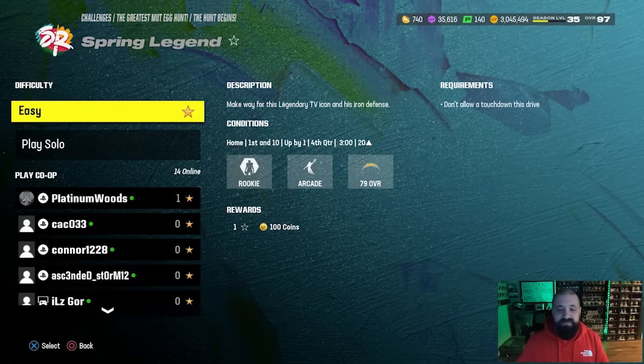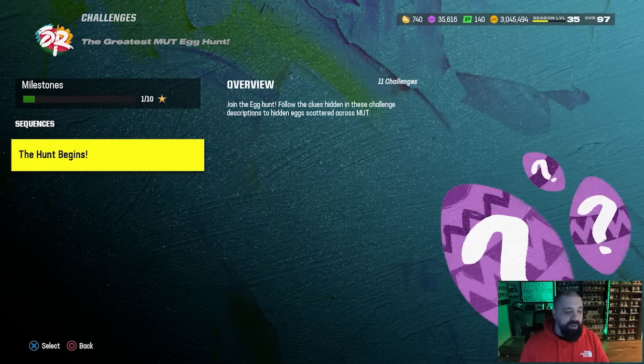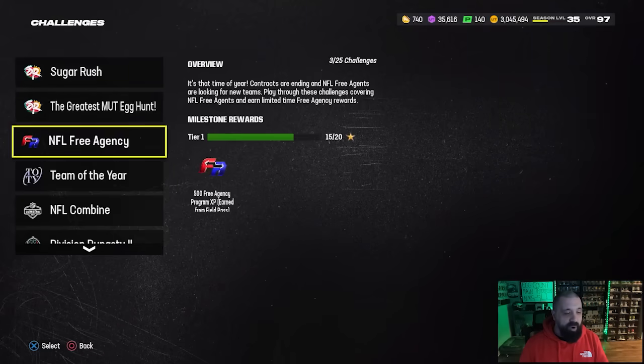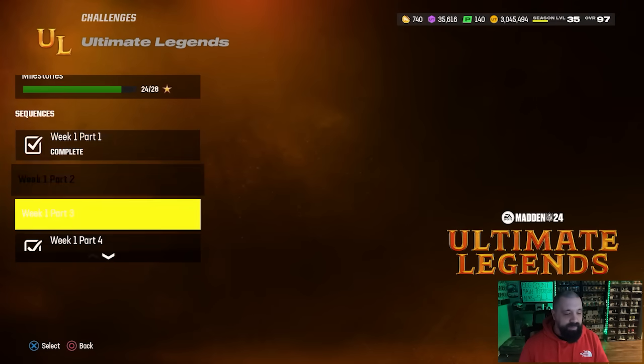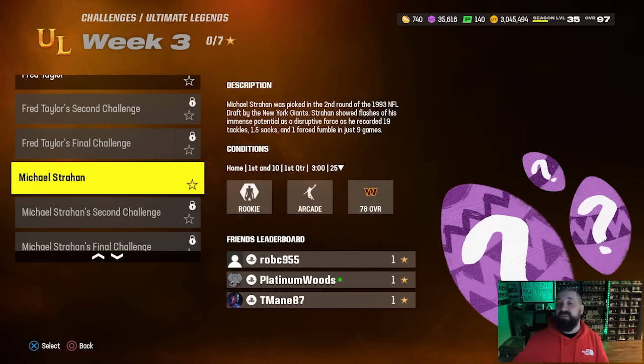It says 'make way for this legendary TV icon and his iron defense,' so that legendary TV icon is going to be Michael Strahan. Go down to your Ultimate Legend solo challenges — it's week number three — and if you go to his very first solo, the eggs are there. Play through this solo and you're going to get the final hidden egg for the Sugar Rush promo, and yes, it will still open up even though eggs have hatched already.